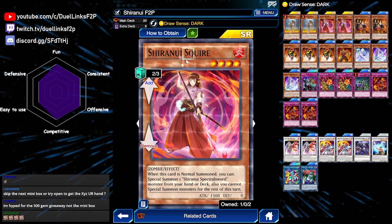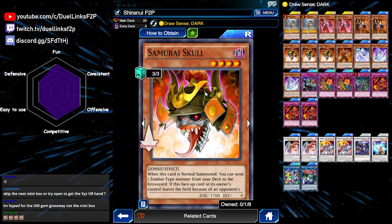Even though we can't play 3 Squires in this free-to-play version of the deck, we can still play 2, and that's still plenty because we're also playing Samurai Skull, which helps us mill zombie monsters from our deck to the graveyard.